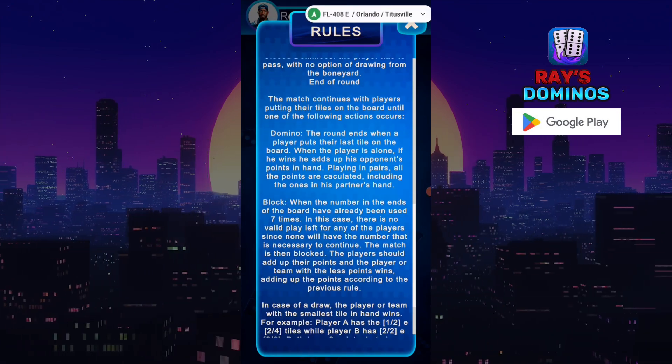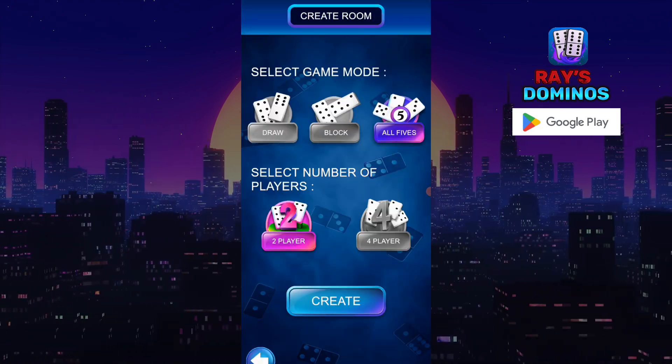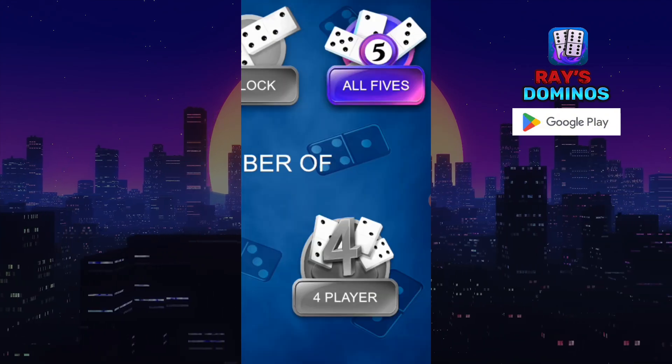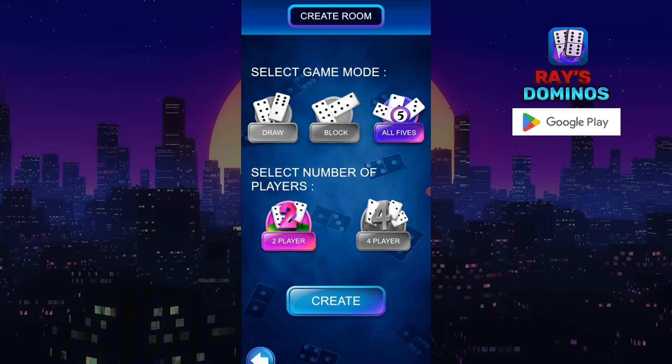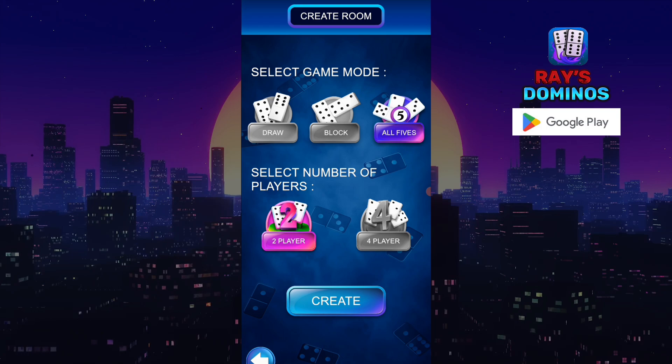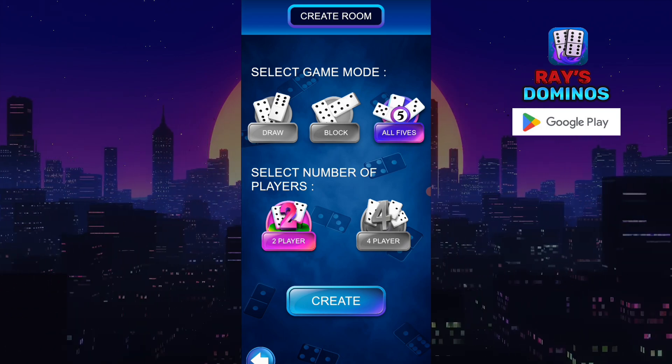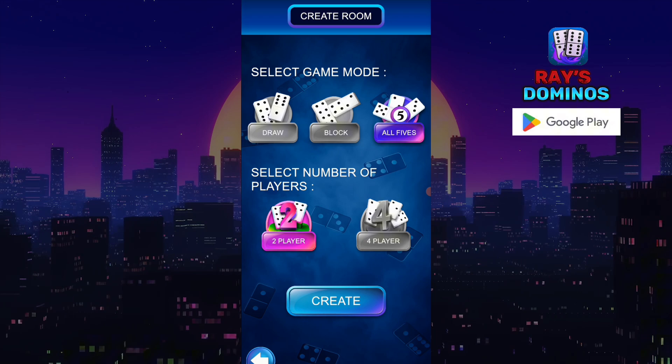You can play Draw, Block, All Fives — Play Now. You can do it in two players or four players, and that's cool. So I'm going to play against the bots all the way up to 150 and show you how the game works.